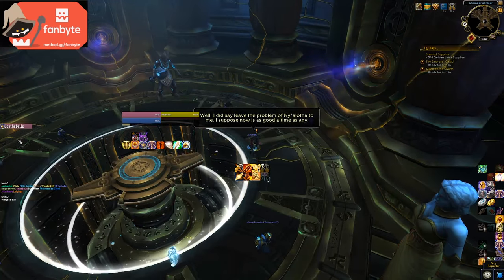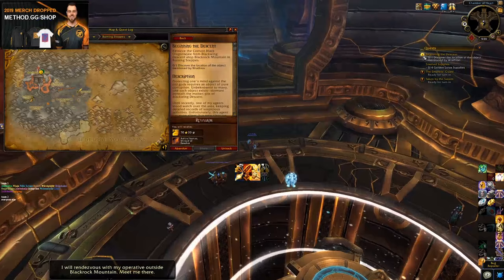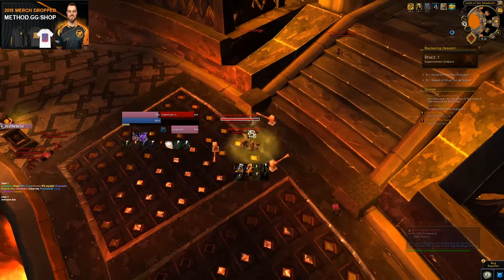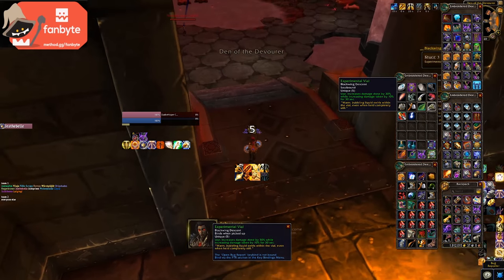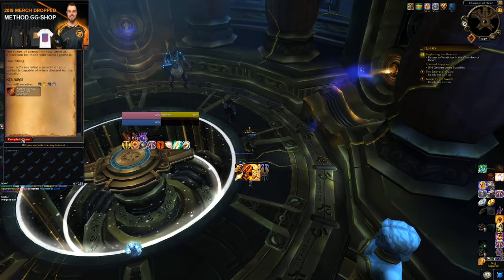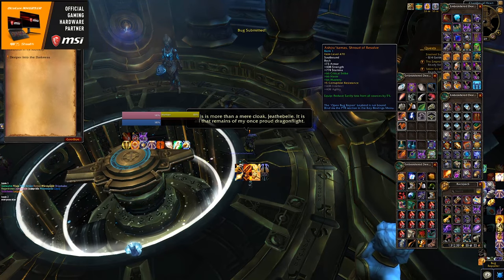Turns out that everyone's favorite little baby dragon has an idea. Raytheon sends you to Blackwing Descent, originally a Cataclysm raid, to kill some stuff and click a few things. Worth noting here is that you'll probably loot some experimental vials, which are a nice DPS potion that you can only use while in this scenario. Once you've sorted out Blackwing Descent, Raytheon will give you the Shroud of Resolve, which turns out is literally a piece of one of his relatives.